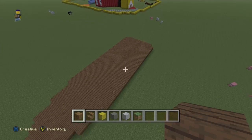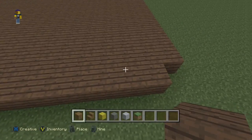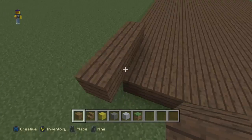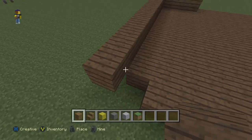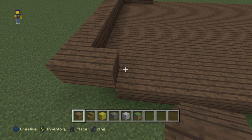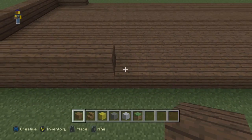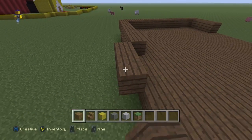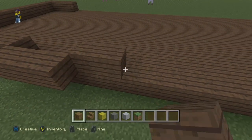Jumping onto our second layer, we're going to come one out from the back. I'm going to place three on this side — including the one that I've missed — and then come across making sure I've got the 11. The reason I've done that is so I didn't have to build a block to only then place the block I could have built off in the first place. So we've gone across, we've made our seven, and then we're going to do eight.